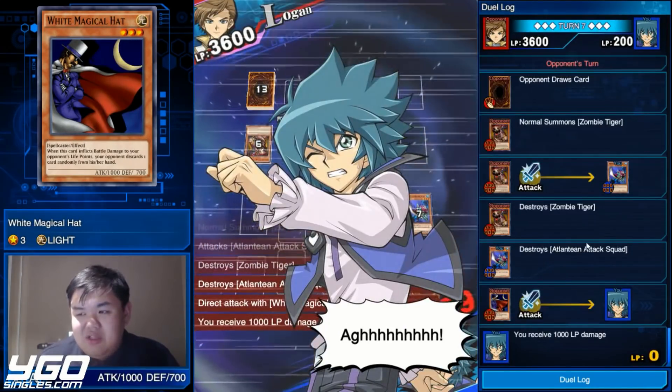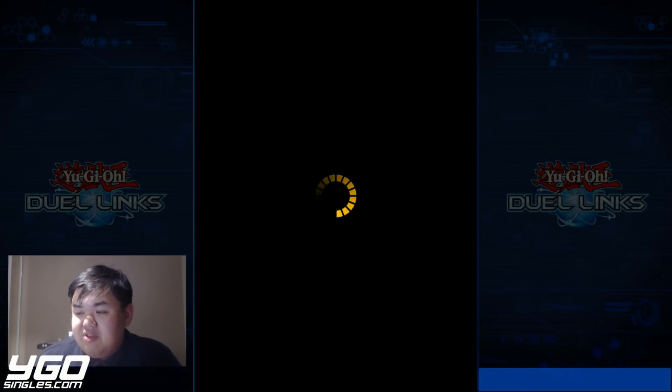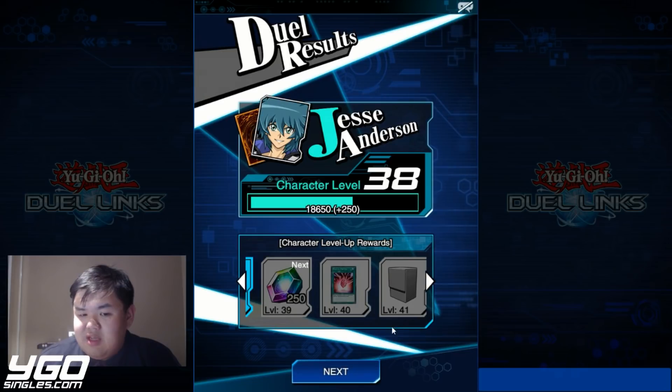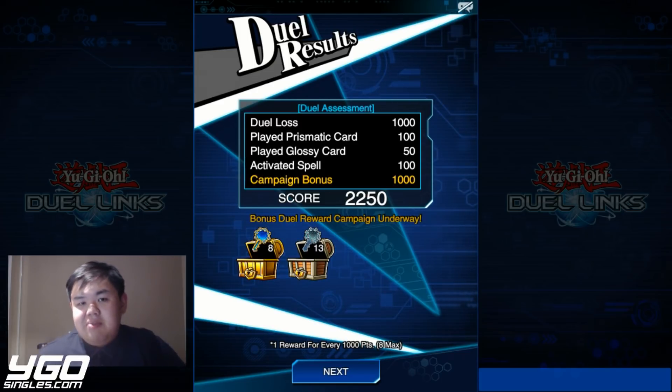Our estimate of winning 8 out of 10 is pretty close. That took 3 minutes and 30 seconds. We'll round that up to 4 minutes. Give me a second and I'll calculate exactly how much EXP that works out to.